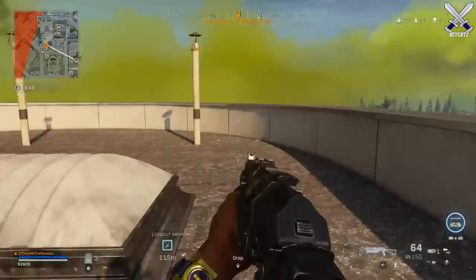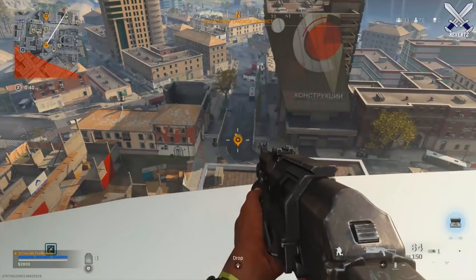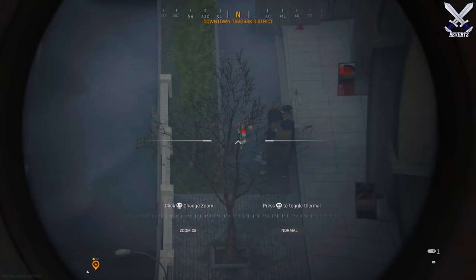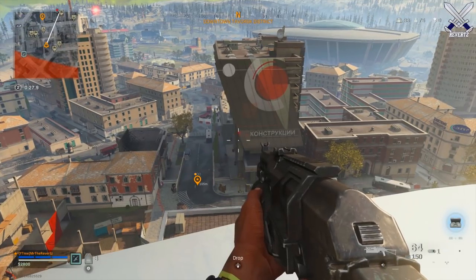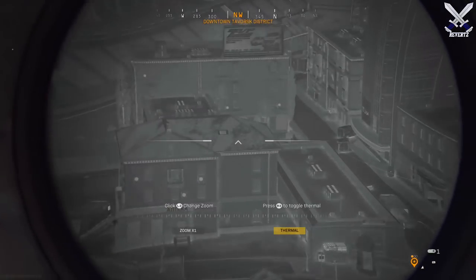Essentially it's going to act as a recon drone, except the distance is going to be a little bit further out. Plus you can mark enemies at a very safe distance, compared to the recon drone where you're left vulnerable from an enemy team possibly sneaking up behind you, and you have to worry about exiting the recon drone. So the spotter scope is just a little bit safer, and you can also toggle on a thermal setting to help ping enemies that are further away.